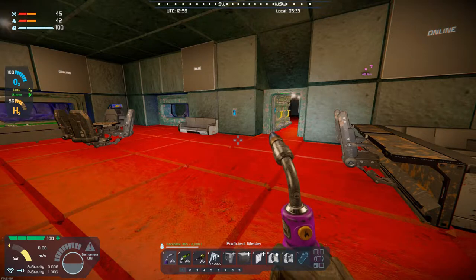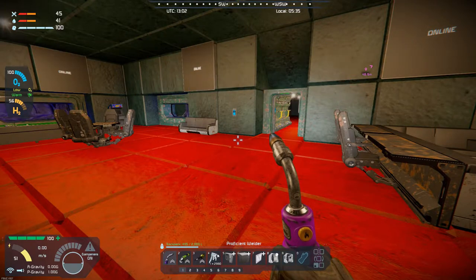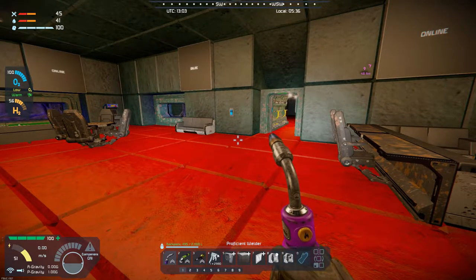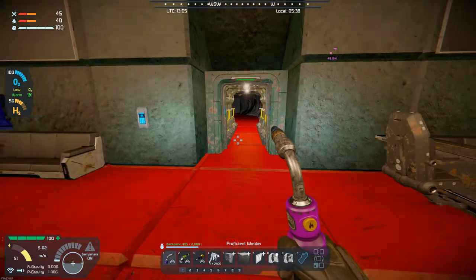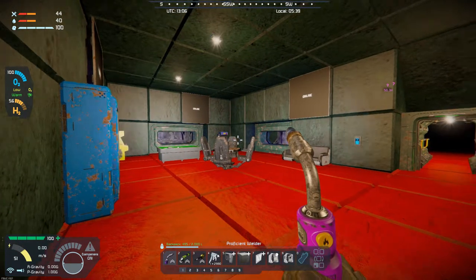Hello, all you space engineers out there. It is day 42 here on the frozen rock, which means I've been doing this for just a little over a year now, working on this base. We're starting to get a little bit closer — I suspect a few more episodes. Ultimately, I wanted to get the space done, and that will probably conclude this particular season or base build. I got the living room area completed.